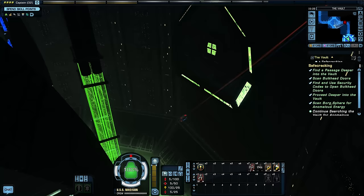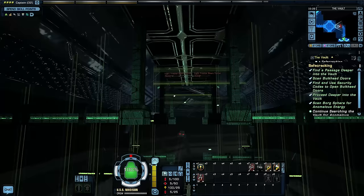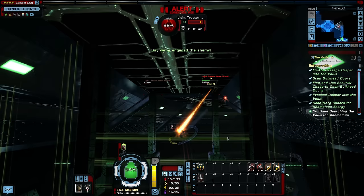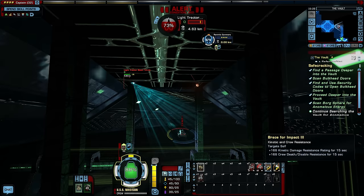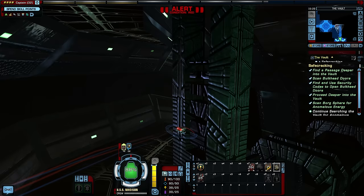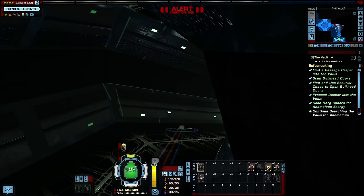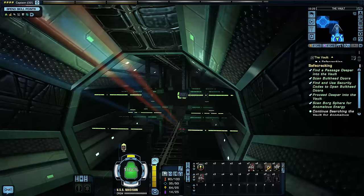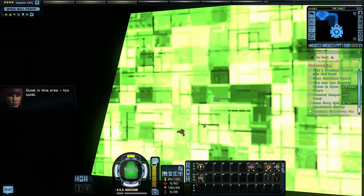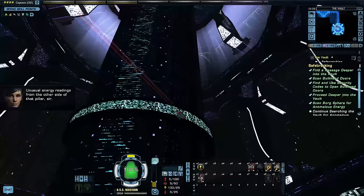We need to find the door and proceed deeper. There's another big area — warning, ship is under attack, shields failing. We continue through. Another large room, this one white and purple — and here's what we're looking for: a thaleron reactor.